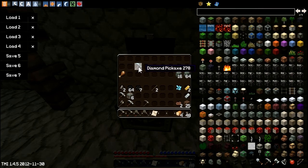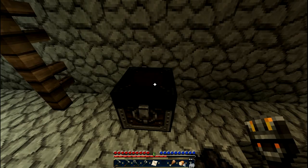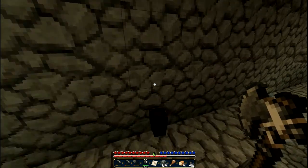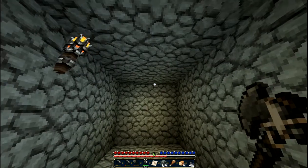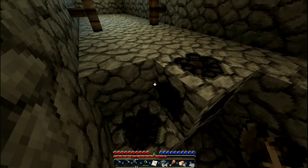Diamond pickaxe — that'll help us get diamond out of the walls. Cooked chicken — I'd love chicken. Now this is a nice haul. I'm going to take the chest. It's one of those old abandoned mines, but there's nothing much. Well, we'll do some mining here — obviously there's a lot of coal here and stuff.